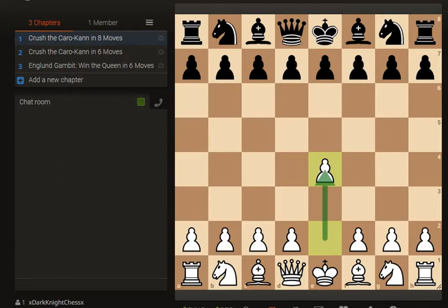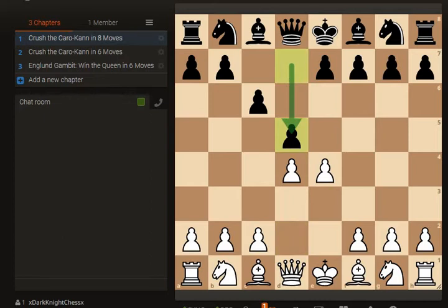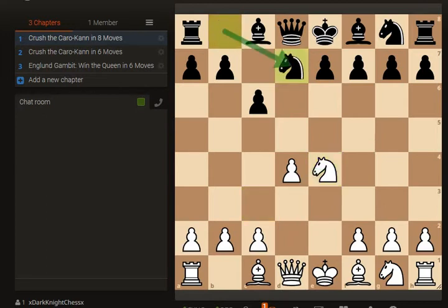To get us started we're going to play e4, black plays c6, we go d4 taking control of the center, black plays d5 challenging that control, and then we move knight to c3 activating our knight and protecting the e4 pawn. Black takes, we recapture with our knight — this is all mainline Caro-Kann stuff that we're very likely to see.